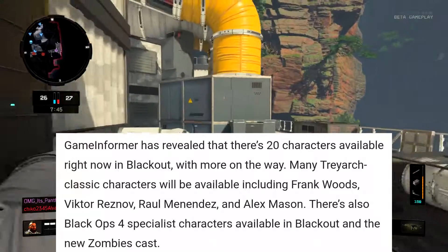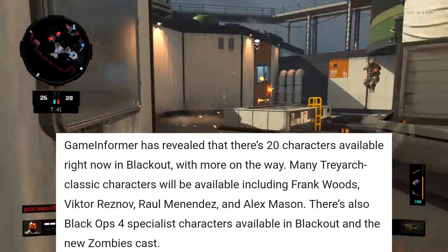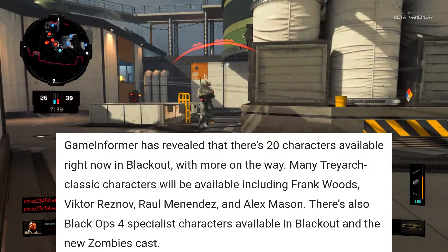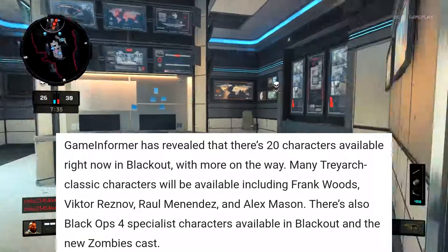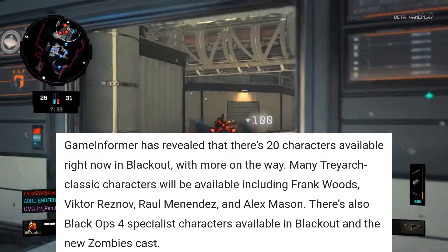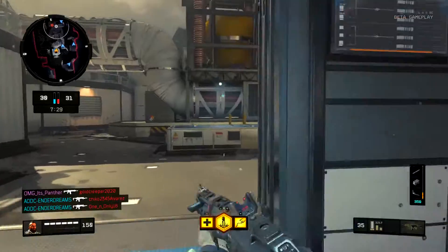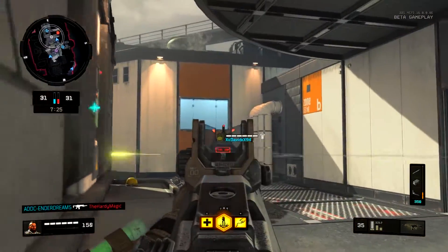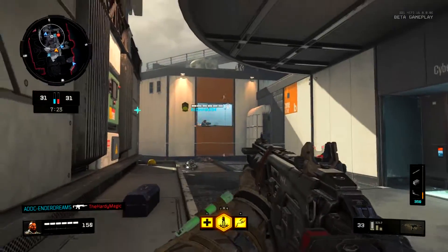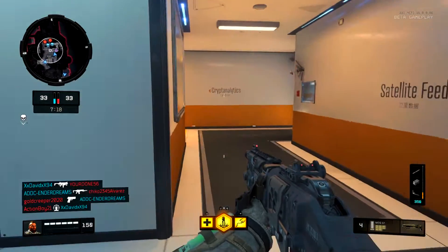The next thing I want to talk about is the characters available in Blackout. Game Informer has revealed that there are 20 characters available right now in Blackout with many more on the way. Many Treyarch classic characters will be available including Frank Woods, Victor Reznov, Raul Menendez, and Alex Mason. There are also Black Ops 4 Specialist characters available in Blackout and the new zombies cast. The game still has over a month before it releases so I'm assuming that number will go up.